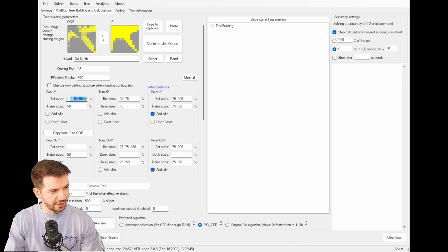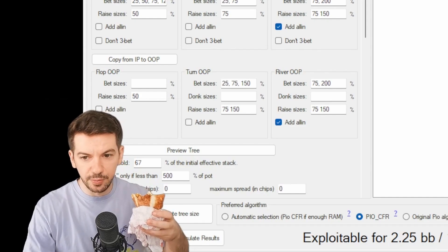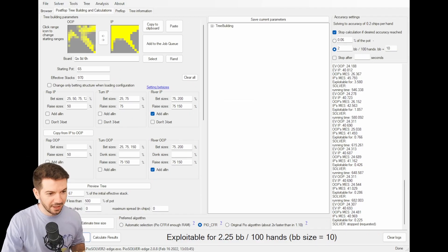Set up the board, we have like four sizings here — that's usually what I like to do in these spots. Let's build and solve. Okay, I stopped it — I went to get a burrito in the meantime. So we have like 682 seconds here; I did this before as well and it was 468. So I'll say it took about eight minutes to be fair.